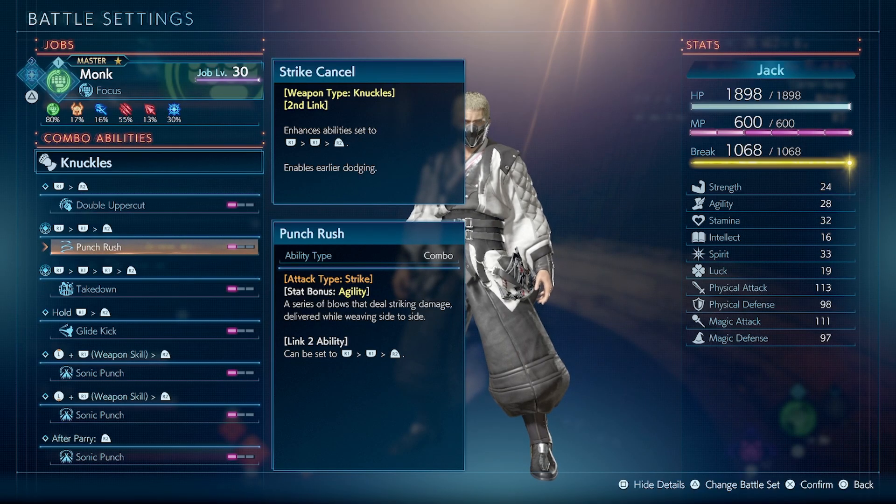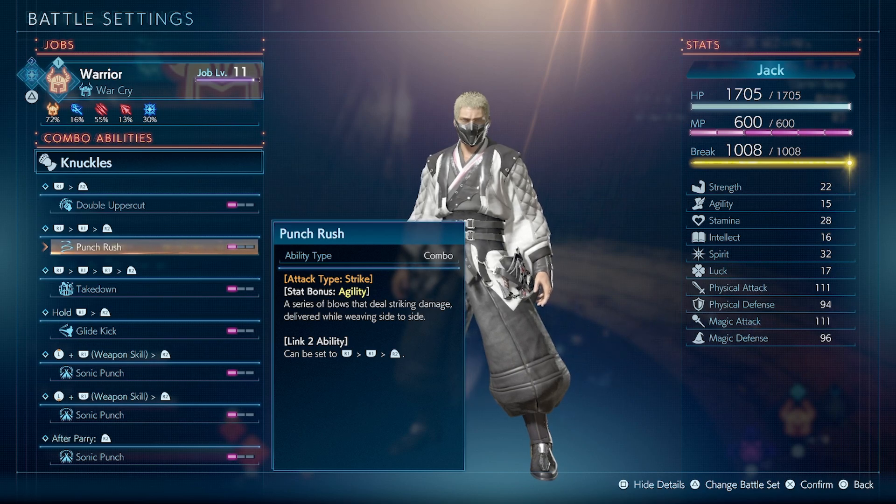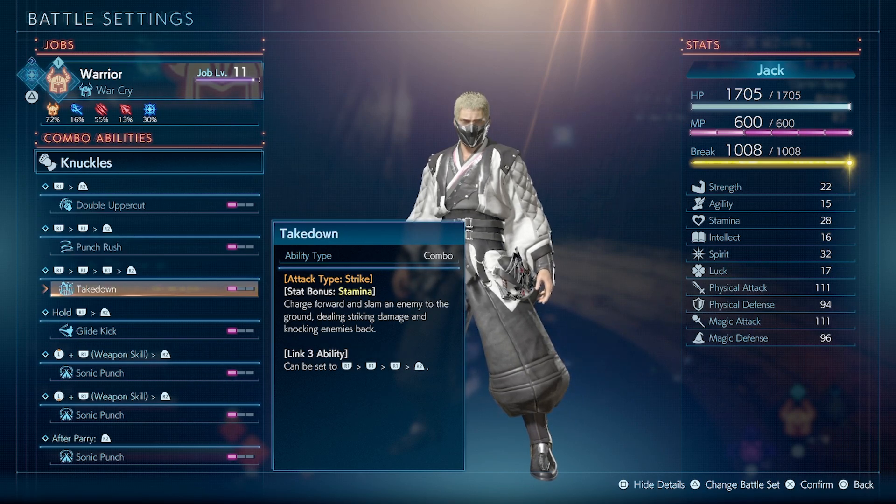And to further show what we're talking about, you can see that in my combo for R1, R1, R2, I have strike cancel, which is an augmentation that monk gets to enable earlier dodging on the second link. Same thing with pugilist heart on the third link, which gives you strengthens attack type, bypassing enemy resistances and making weaknesses easier to exploit. But if I were to go back to warrior, those augmentations or combo abilities are no longer there.